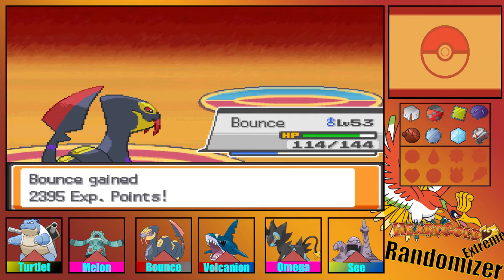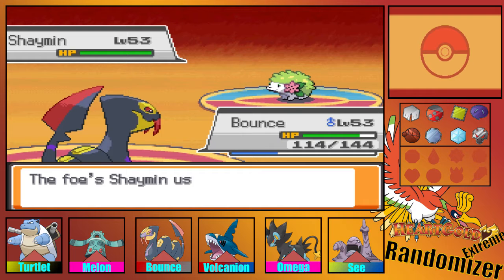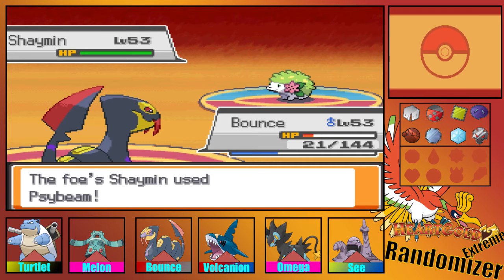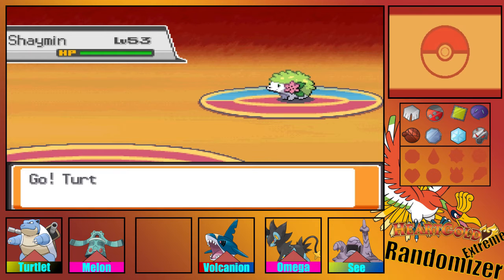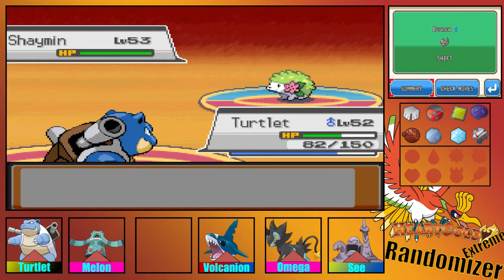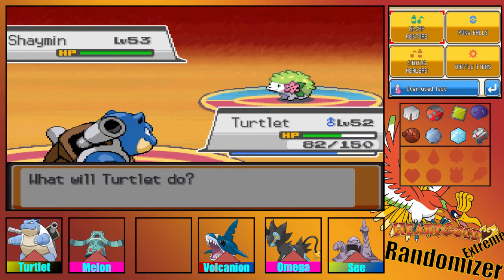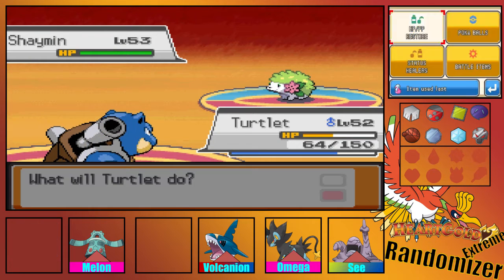Next he could bring out Shaman or Heracross — I'm scared of both. He sends in Shaman. We could just stay in; he could also send in Celebi. Let's Waterfall because it's times four super effective — and Bounce has fainted. We have to go into Turtlet, then heal up. Let's see what type Bounce was — fire-steel — so we should be okay. Let's just heal up.